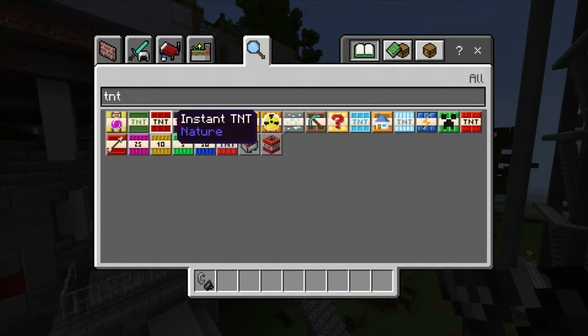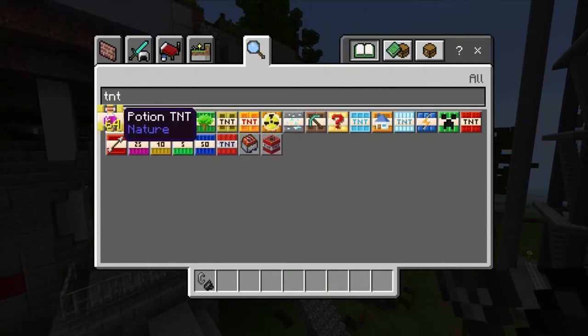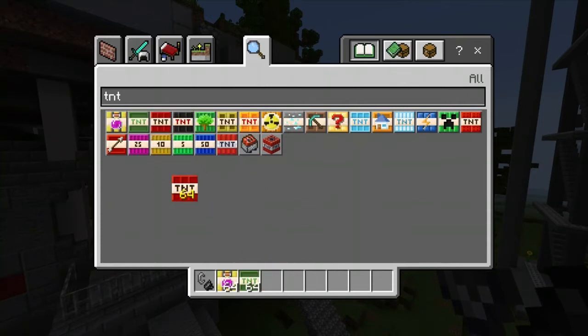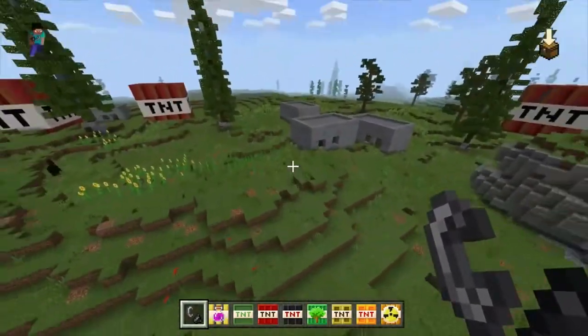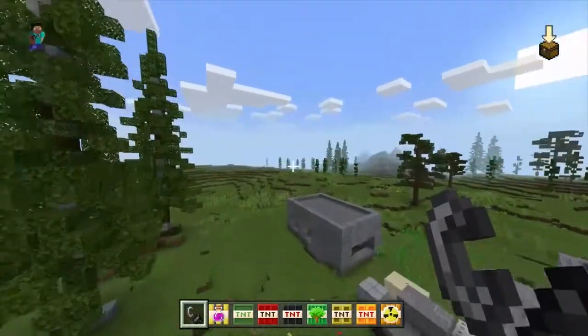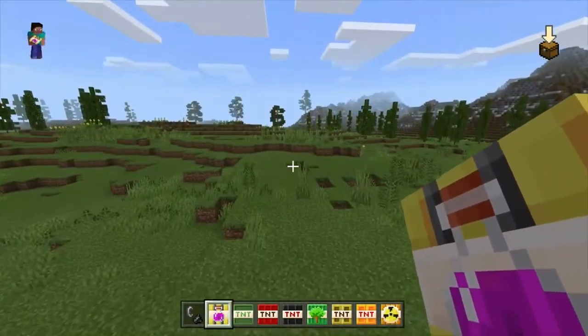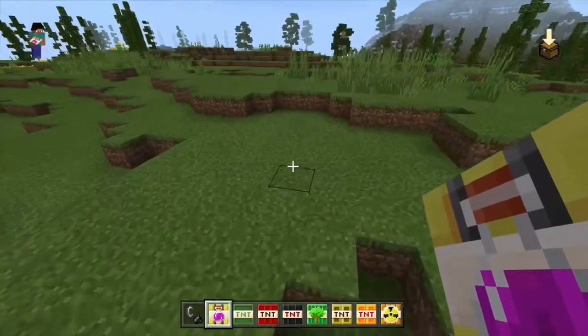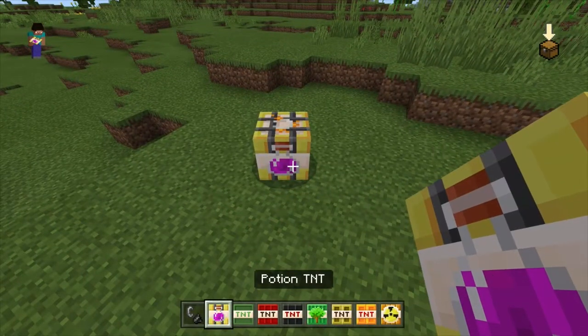We'll use every single one from potion all the way down to standard TNT. Let's get these ones out first and then get rid of them once we've used them all. I've got all of these — let's go over to this area and start getting them all lit up. First up is the Potion TNT — what's going to happen?